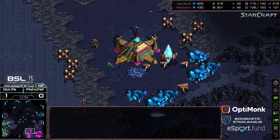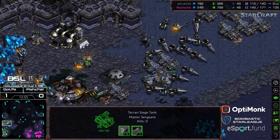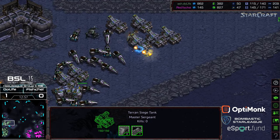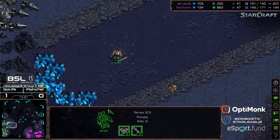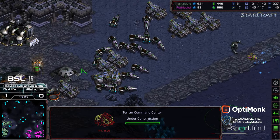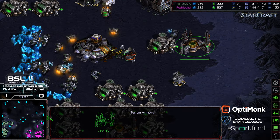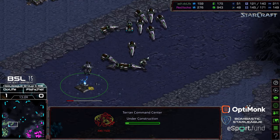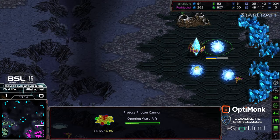Really nice micro on Do Life's part — suddenly with a worker count lead before that cannon was able to warp in. A comsat on the front, and where I thought this was going to be a push because of the factory count — knowing Do Life's typical playstyle — it looks like he's just going to maneuver out and grab his third base instead.